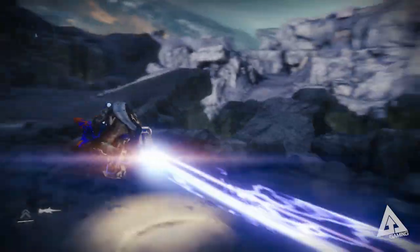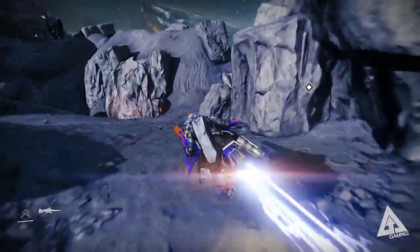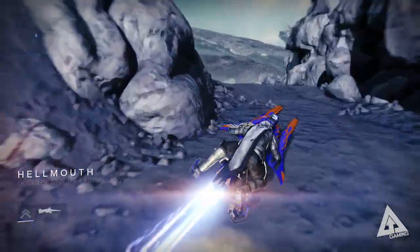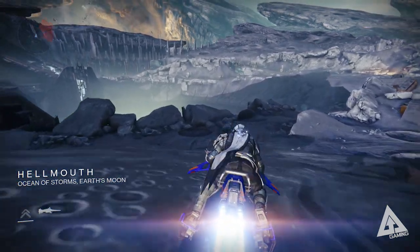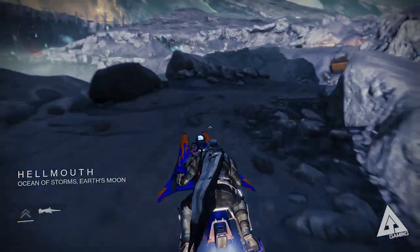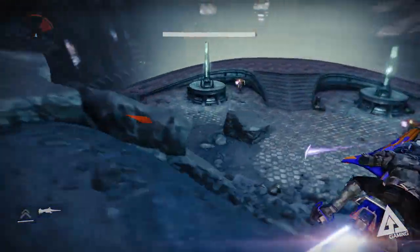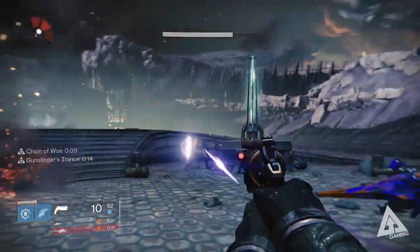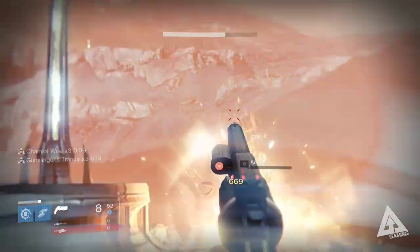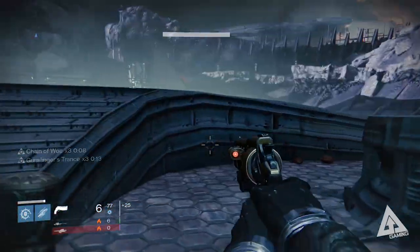First up, let's start with the entry requirements. You do not need to be level 30 to participate in Crota's End, however you will need a level 30 fireteam leader in order to get in. Just like how the recent Iron Banner only lets sub-20s in if they have a 20-plus fireteam leader, the raid adopts the same mechanic. So provided one of your party members is level 30, you're good to go. Do bear in mind that while we have learned from the Vault of Glass, Bungie have learned from us, so I fully expect Crota's End to be more challenging. You'd do well to be level 29 or 30.